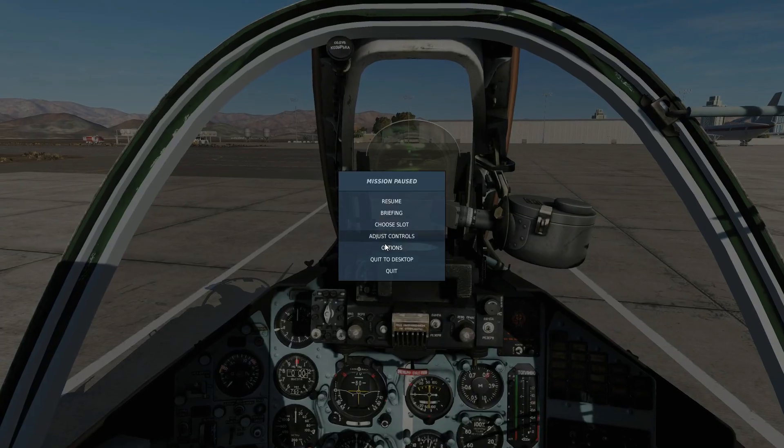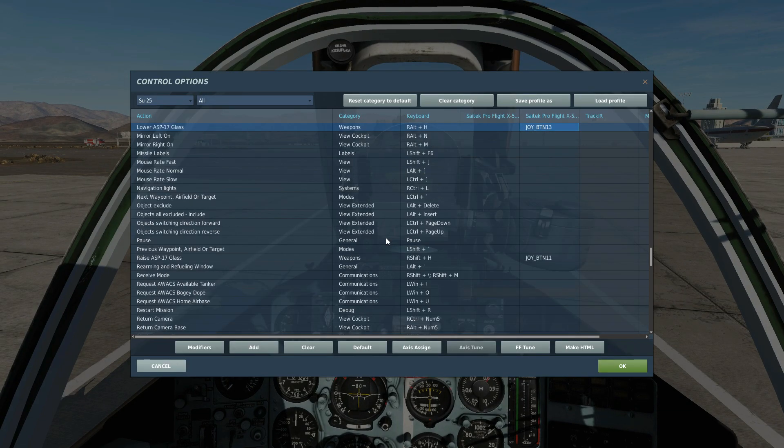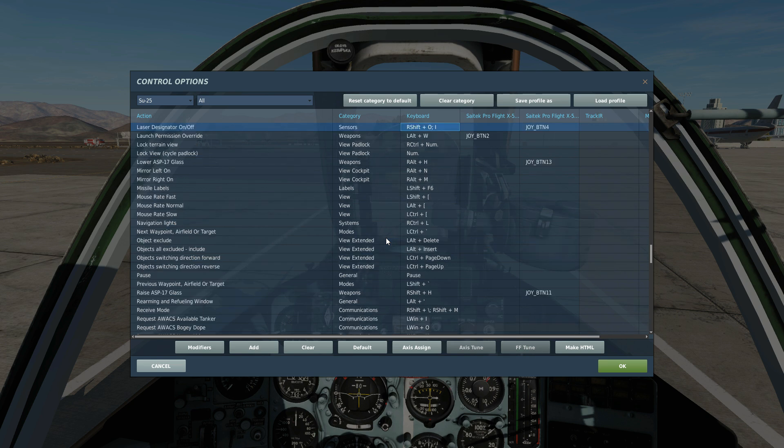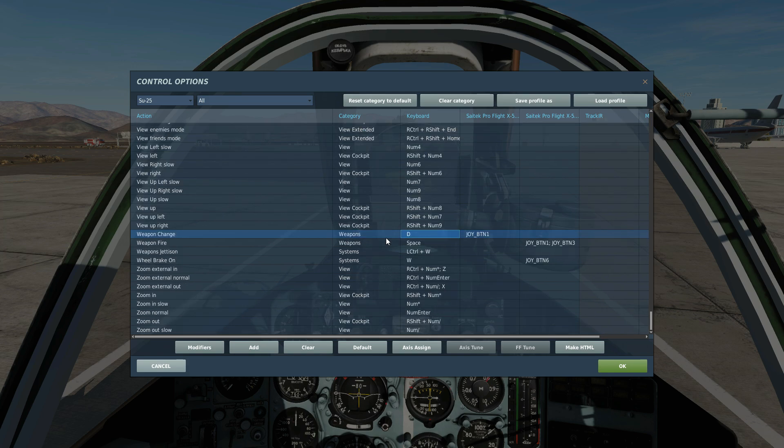As we start the plane, let's look at the controls we'll be using today. To aim our gunsight glass up and down, we have raise and lower. To fire the rocket, press or press and hold weapon fire. To engage our laser rangefinder, we've got laser designator on and off. To select air-to-ground mode, we've got that there, plus rangefinder on and off. To change weapon, use change weapon.